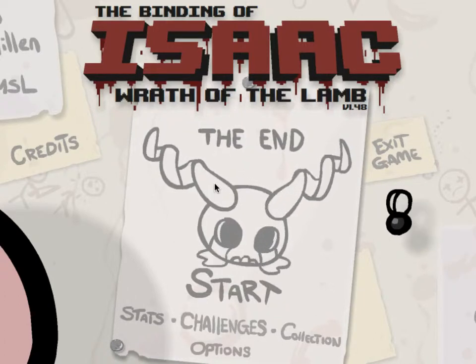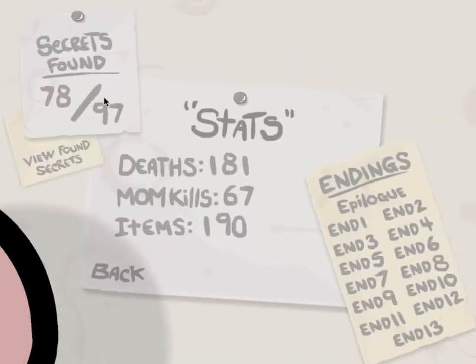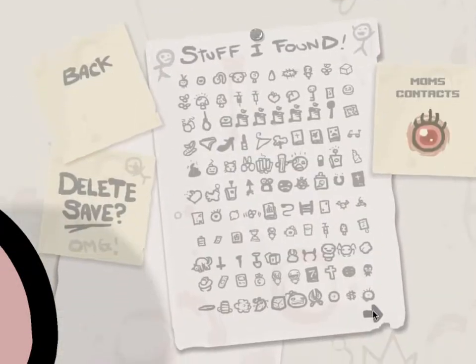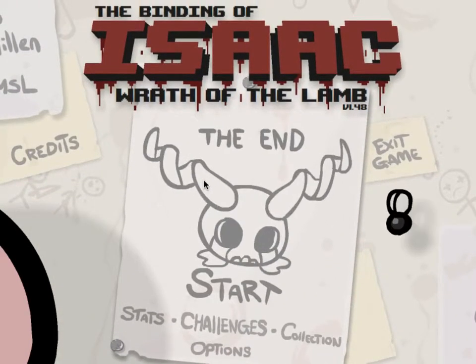It looks slightly different, as you can probably tell — the end screen is different. I've downloaded Spider Mod and it works, but it's taken an old save with 78 secrets and a few items still missing. I don't know what that is, but Spider Mod allows me to do challenge runs.